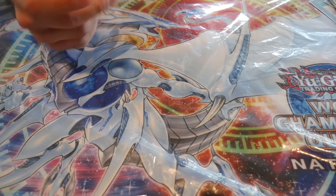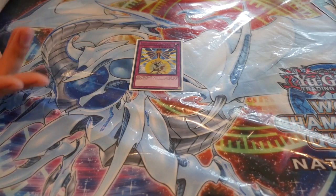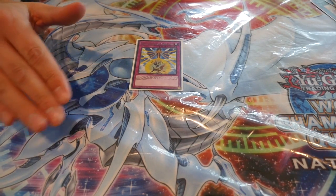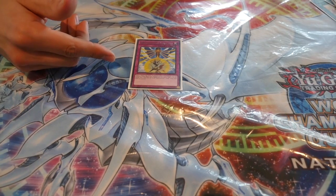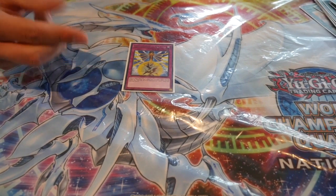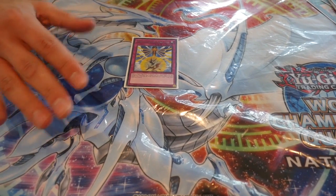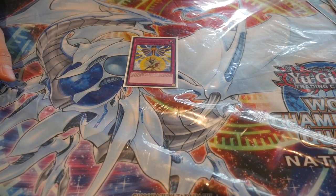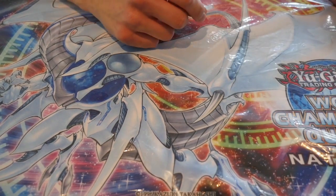The only trap card I'm playing is Nine Pillars of Yang Zing — searchable off Denglong, great for getting that first-hand board set up and locking down the opponent's plays. What I also love about this card is it not only starts off Denglong, but it shuffles the cards you're negating back into the deck — great if you're negating something like Kaiju Slumber so they won't get the graveyard effect. That's it for the deck — 45 cards.